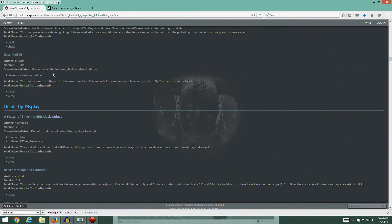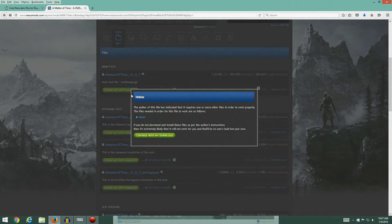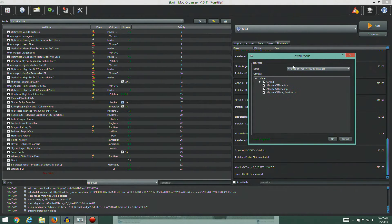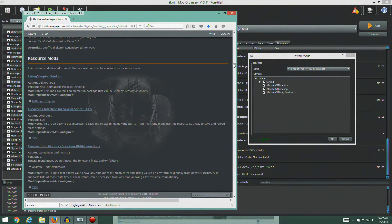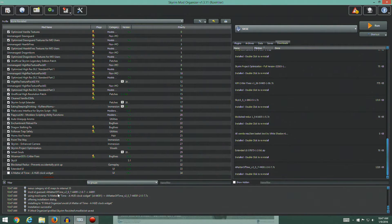Let's see if we can get through the heads-up display stuff, starting with A Matter of Time — a HUD clock widget. Version 2.07 is what we're after. Go to the files, grab 2.07. It requires SkyUI — yes, I'm aware. Back here in our downloads, there's A Matter of Time. Do a manual installation — we do not want to install the Faux Mod folder or the readme, so really just the ESP. Hit OK and turn it on.